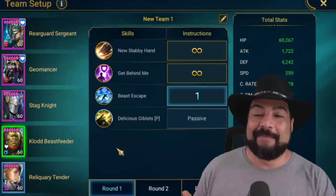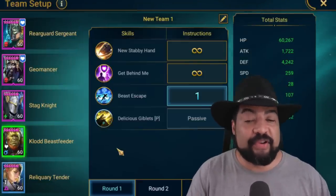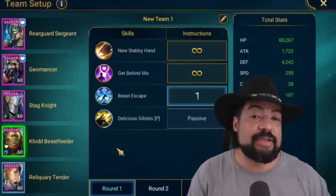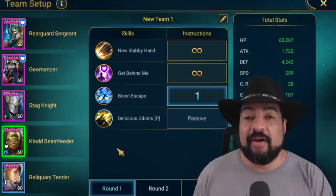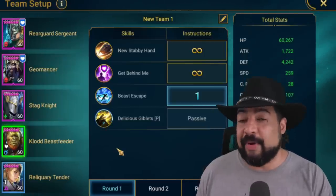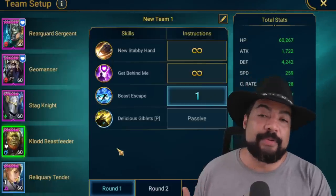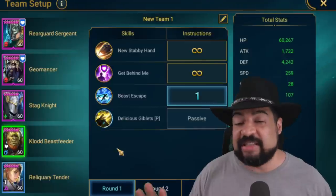I brought in Claude Beastfeeder — pulled him out of the vault — and I think he's excellent for this. He gives you an AoE shield, which is not huge but is significant. He gives your team increased speed so you can keep pace with the boss. But more importantly, he gives you an increased accuracy buff, and I think that's absolutely essential. Increased accuracy buffs are vital, and increased resistance can be really useful as well because the requirements are stupid high — we're talking Bommel-level resistance and accuracy on this boss. Claude fits the bill as an epic champion.